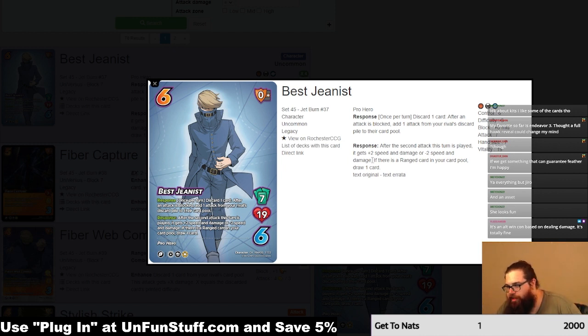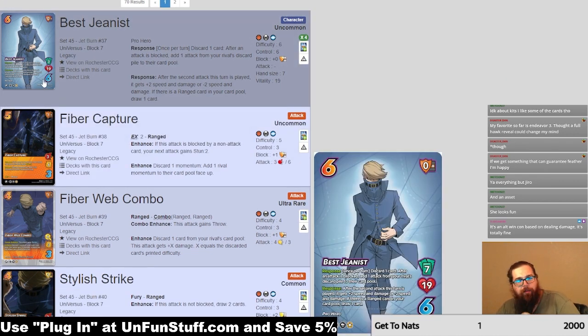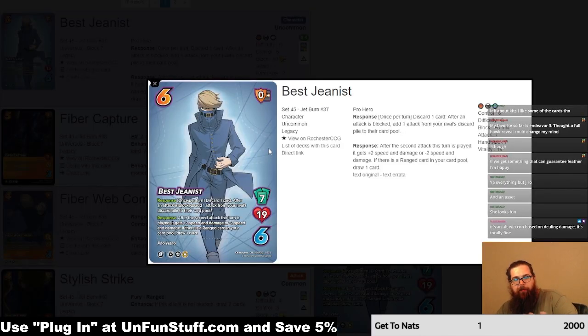The last sentence — if there's a ranged attack in your card pool — is telling you we're going to be heavy on range. You're going to want that ranged attack to get that card draw to afford the response, to discard the card, etc. As long as people are attacking and you have ranged attacks available to put into the card pool, you should be able to keep up the card flow. Overall, it's a pretty neat idea but a little all over the place — not super cohesive. Let me know in the comments if you're a Best Jeanist fan and whether his kit is what you expected.